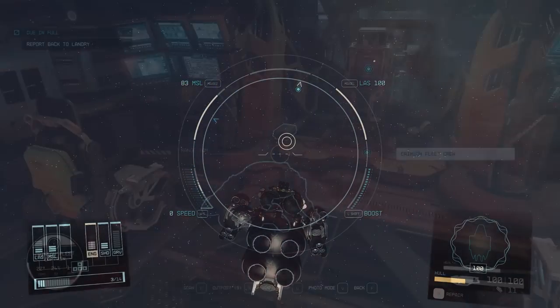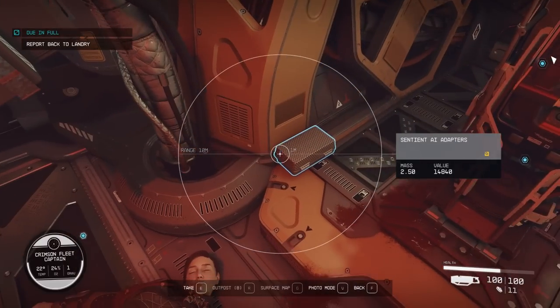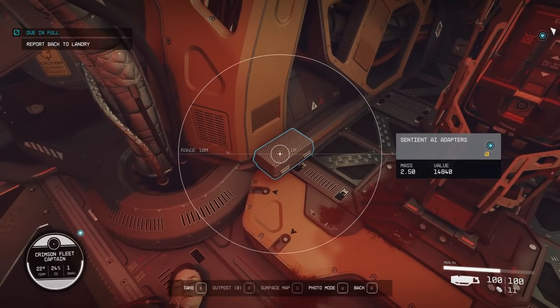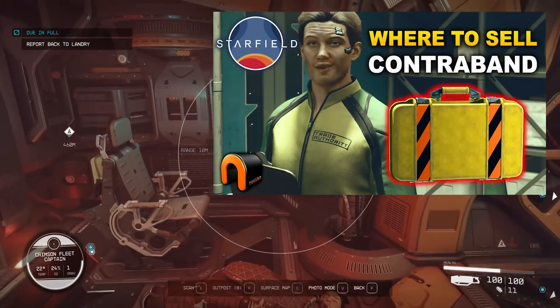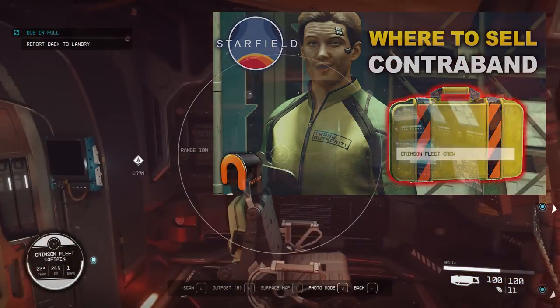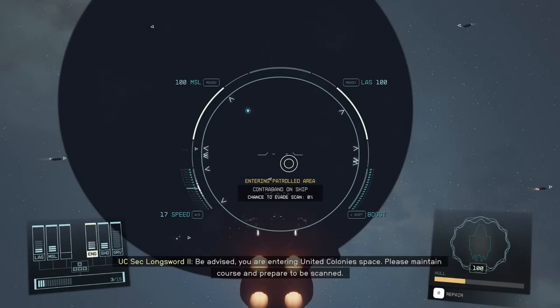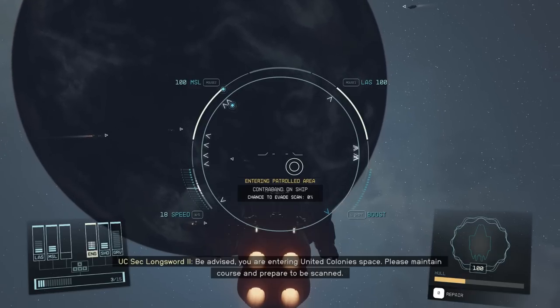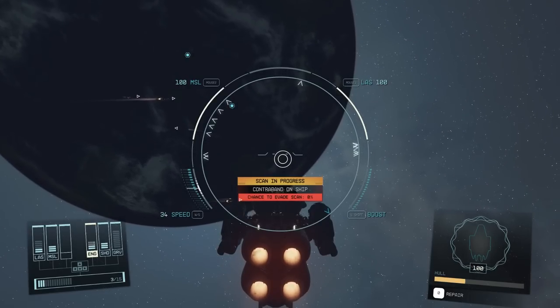But there's a catch. When you take over pirate ships, there's usually some contraband laying around. This will get you in trouble with the authorities if you don't sell it before you go to a main planet. I've done a video on how to sell contraband that I'll link at the end. If there's contraband on your person or anywhere on the ship when you go back to the planet, the patrol will scan you and you'll get into trouble. So make sure you sell it before you go back.